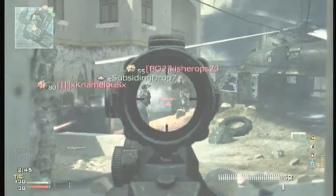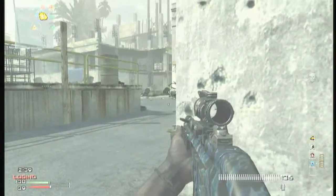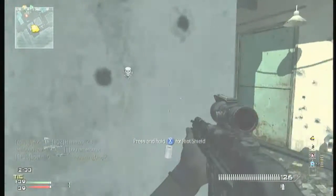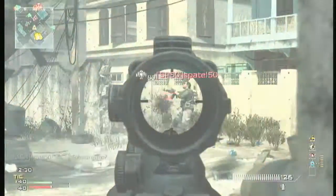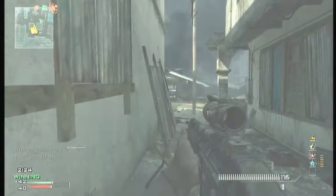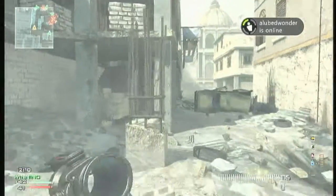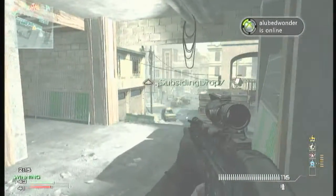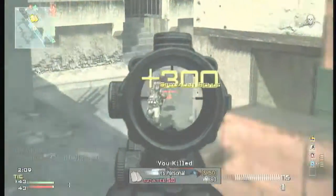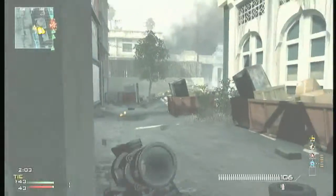Holy shit, oh my god I was so happy. You're gonna see at the very end it got really intense because I was frankly running out of time. I literally got the MOAB in with less than five seconds left to go in the game. Also no Sleight of Hand — so if I run out of ammo, which is really easy to do with a gun that's inaccurate, shoots fast, and has a short clip, I had no way to switch to my secondary quickly. I died so many times doing that.